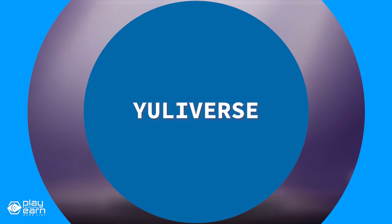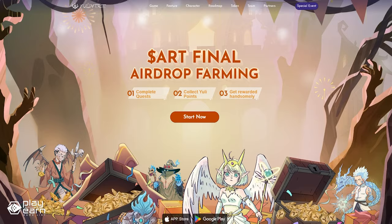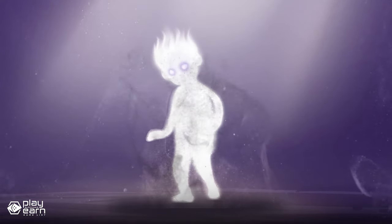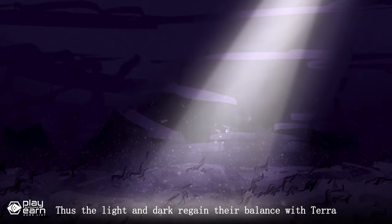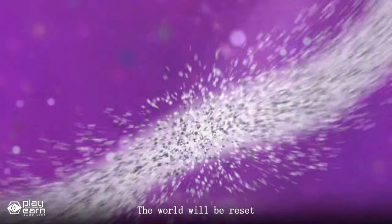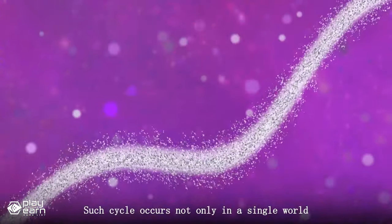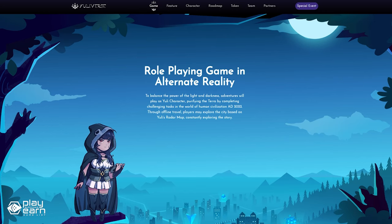The next game on our list is Uliverse. Uliverse is a social metaverse game being built on the Binance Smart Chain. It is a role-playing game in alternate reality where you play as a Uli character who purifies the Terra by completing challenging tasks in the human civilization of AD 2022. The game features a rich storyline, immersive social play, and a new norm of socializing with other players and merchants. Through the offline travel feature, players can also explore the city based on Uli's radar map, allowing you to constantly explore the story.